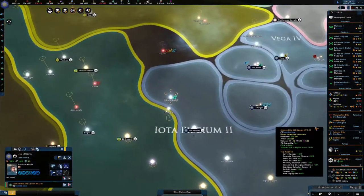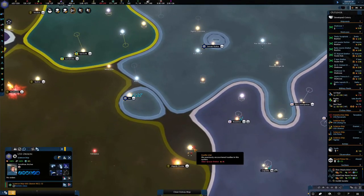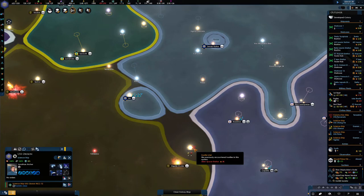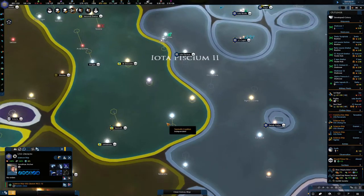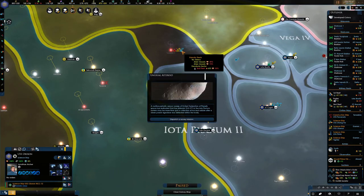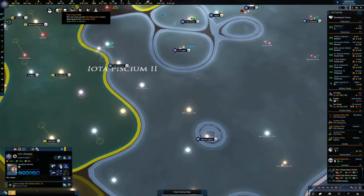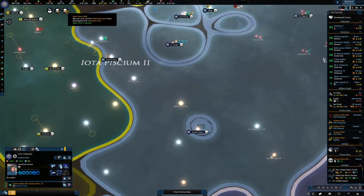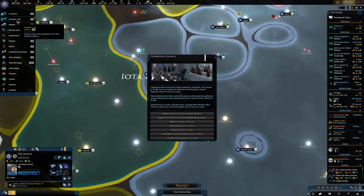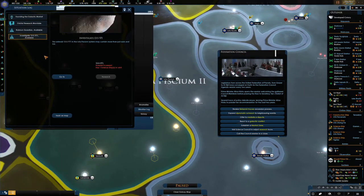We have one in the area. Ready to go and survey that. I'm wondering about taking that space station. How much is that fleet there? They're being taken out. Let's dispatch a survey mission. Let's just get rid of some of these and go to that situation log.